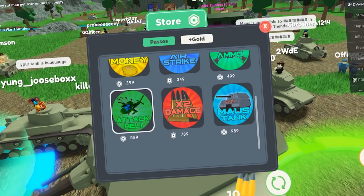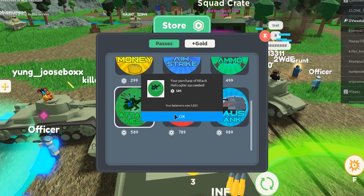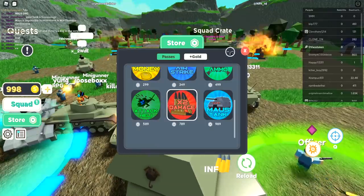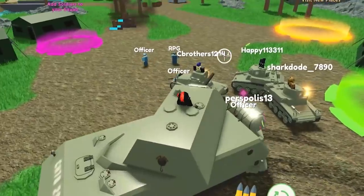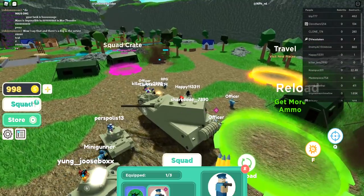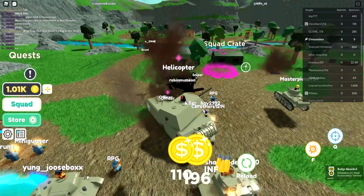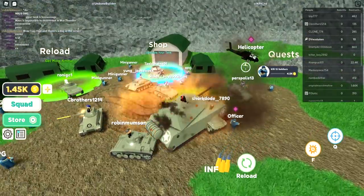What does 'Attack Heli' do? I can't find what it does but we'll buy it. Look how big my tank is — everyone else is tiny compared to this thing. Oh wait, we got more squad members. The attack helicopter is a squad member! We got the heli!